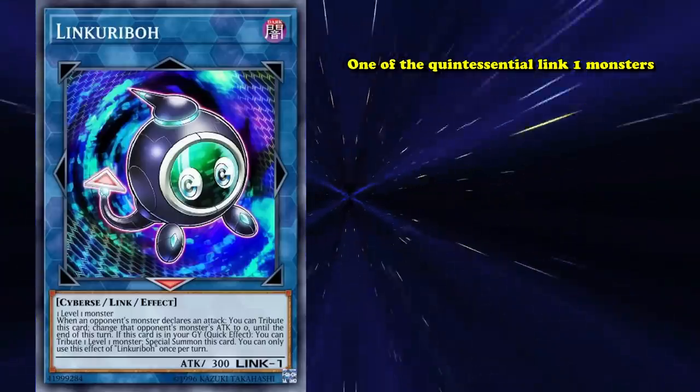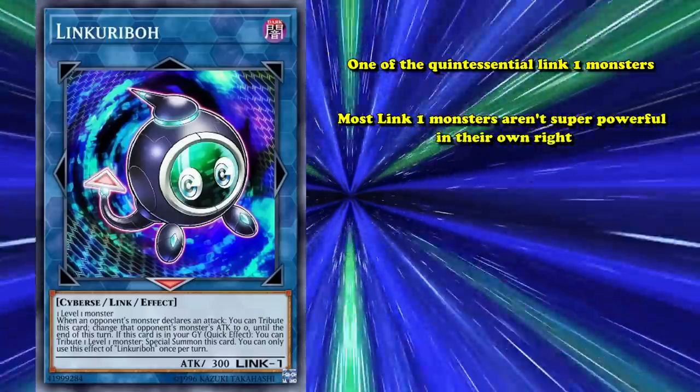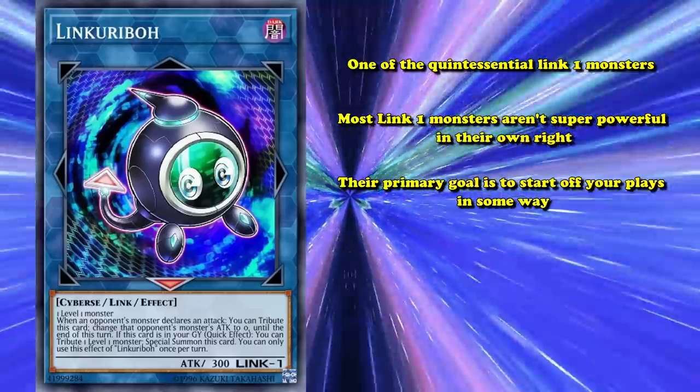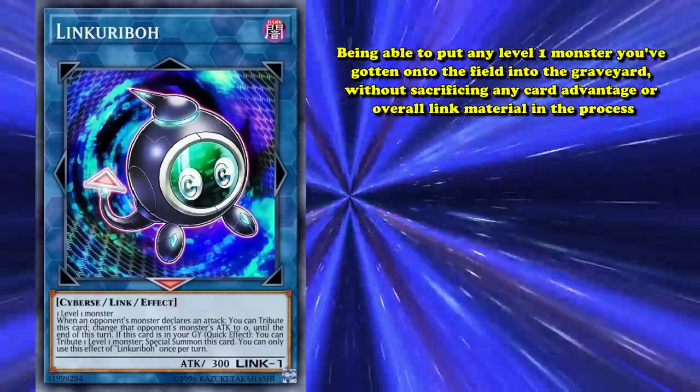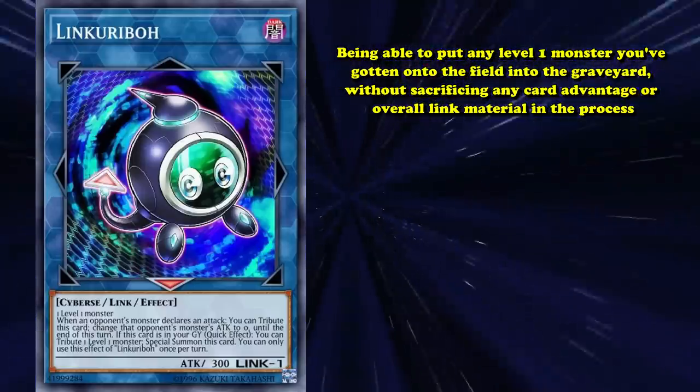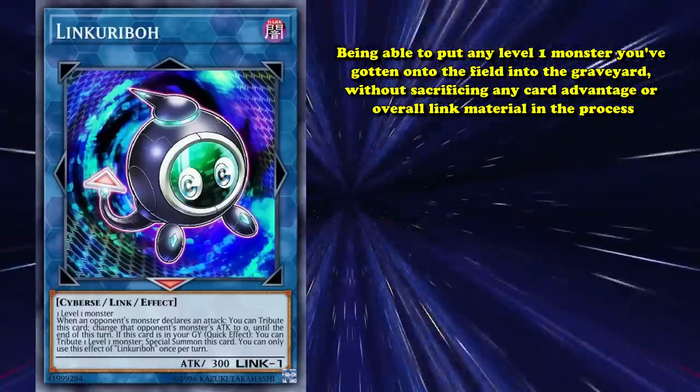Link Karibo is one of the quintessential Link 1 monsters. Most Link 1 monsters aren't super powerful in their own right, but their primary goal is to start off your plays in some way. Link Karibo accomplishes this by being able to put any level 1 monster you've got on the field into the graveyard without sacrificing any card advantage or overall Link materials in the process.